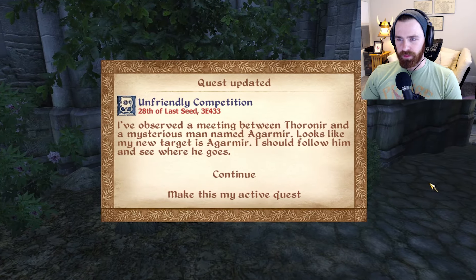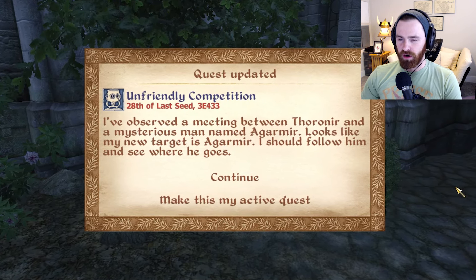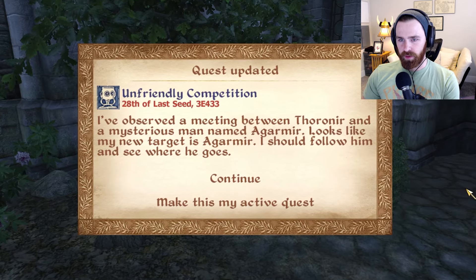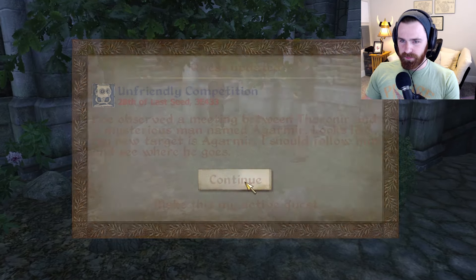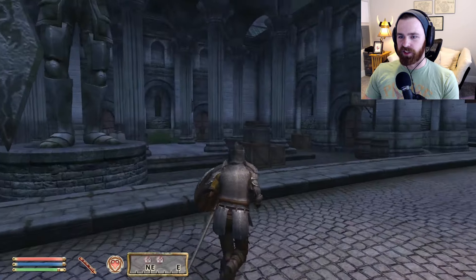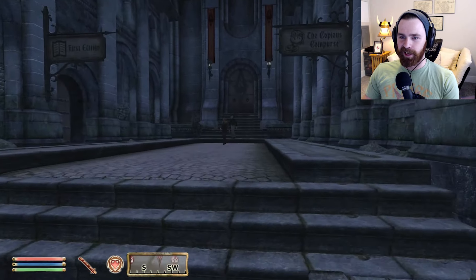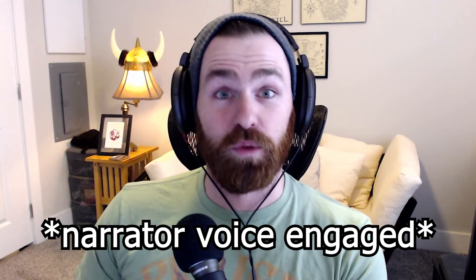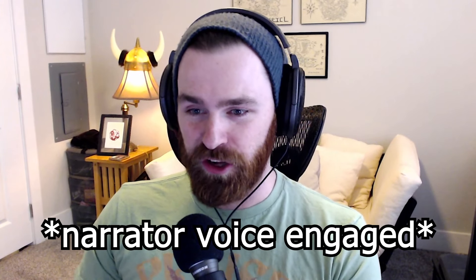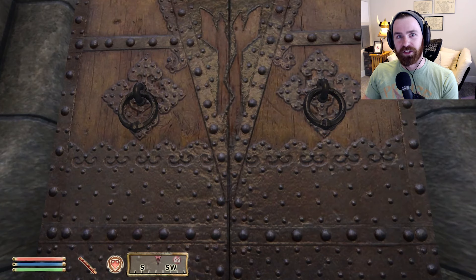I've observed a meeting between Thorinir and a mysterious man named Argomir. Looks like my new target is Argomir - I should follow him and see where he goes. Once again, the antithesis of sneaking, this heavily armored Nord, goes on an investigatory splinter cell mission to find out what crimes lay beneath the heavily cobbled streets of the Imperial City. What could go wrong?